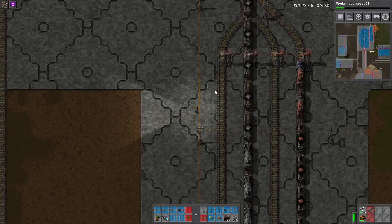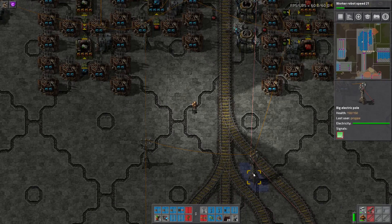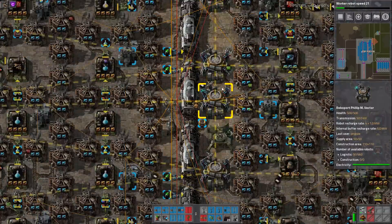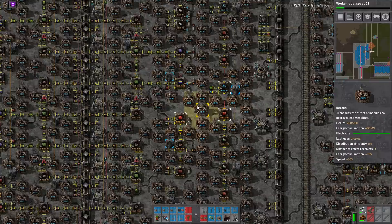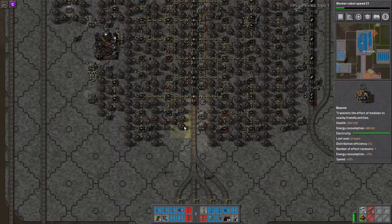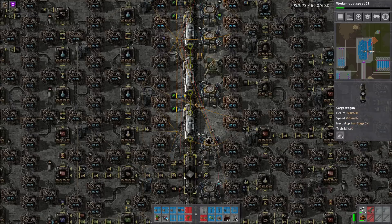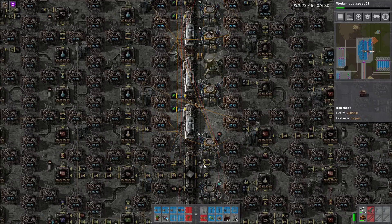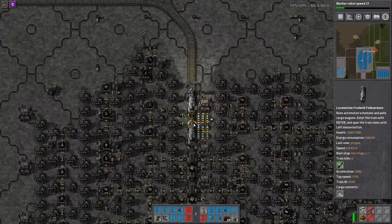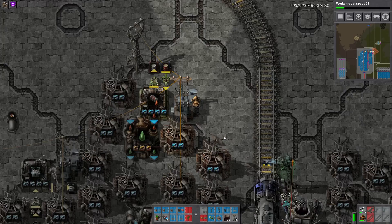The trains come in here with a little stacker, and they're all wired together to send a train signal, wired into here and then into there — basically telling the train when to come in based on material needs. There's only one input track even though there's iron and copper, so they're actually sharing the track. Copper outputs on one side, iron on the other, which saves entities and space. Two tracks would mean more space and more robot travel.